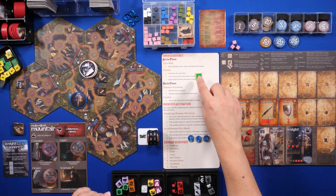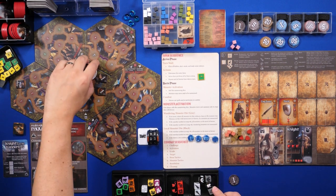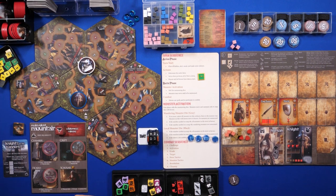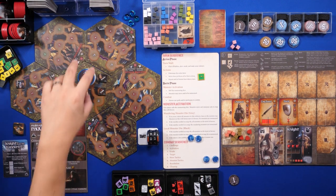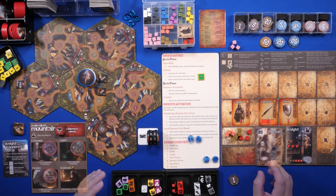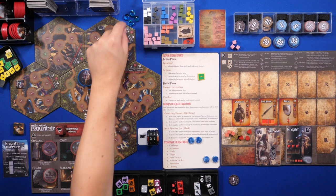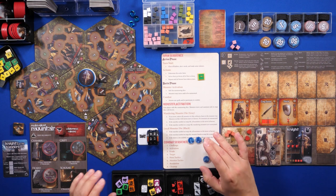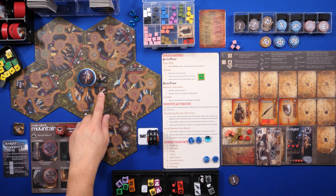We're going to move to the keep. You have to be mindful of what type of clearing you're looking at. Now here is where one of my lineage advantages comes into play. The human has the advantage called Adapted, which means if I'm in a civilization location I get a free action. These pebbles are for bonus actions from items or effects. As long as I'm in this location I get a free action.